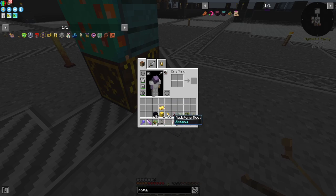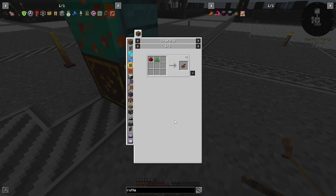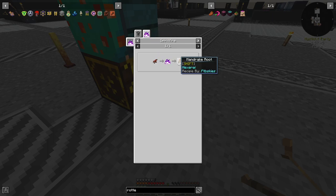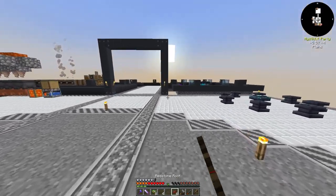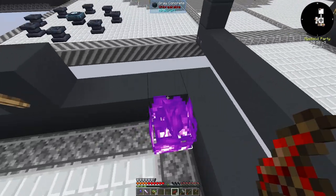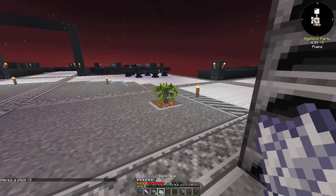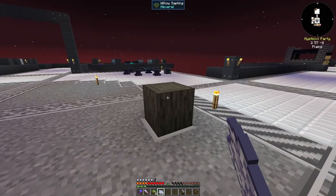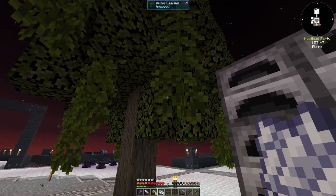First thing we have to get done is turn this redstone root — which is just made by shearing grass with bone meal and then shearing it — into mandrake root, using it in spirit fire. So we're going to toss it in our spirit fire over here. We should be able to grow this willow sapling if it wants to take bone meal — there we go, it was taking a while.